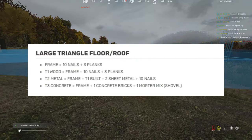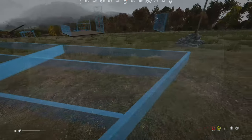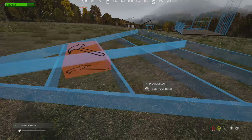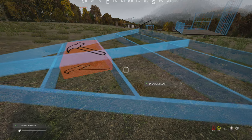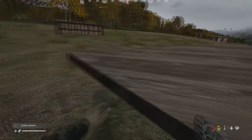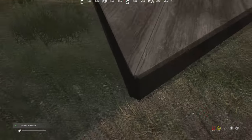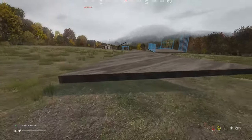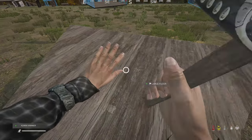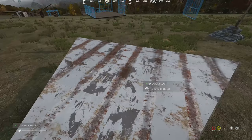There's also a triangle roof and triangle floor kit. It's basically a half floor. You can place walls on its sides, which lets you build a cool triangular airlock if you like. It can also be upgraded to tier 2.